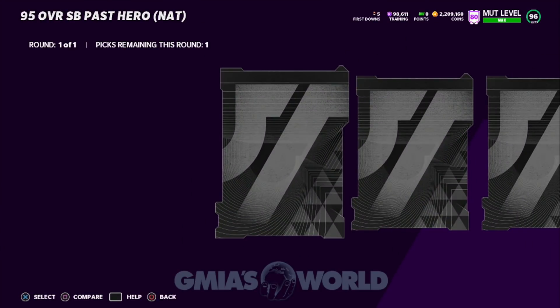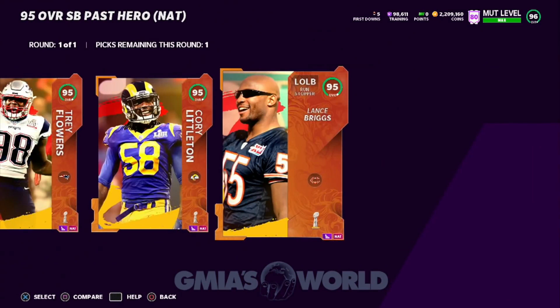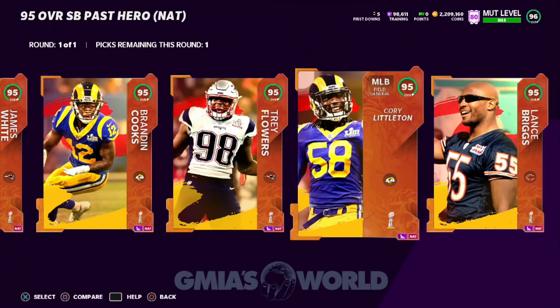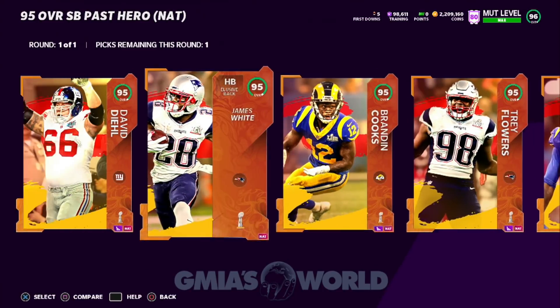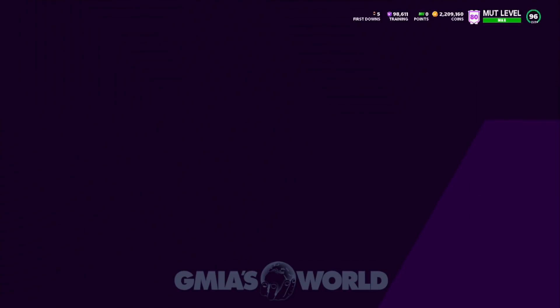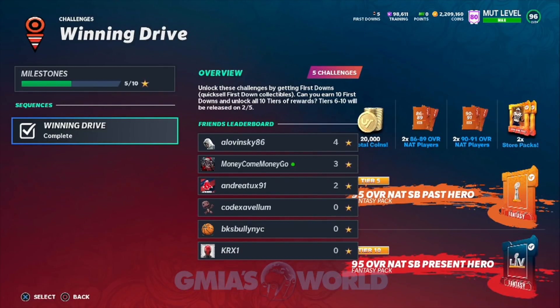Here we go — 95 overall Super Bowl pass hero. They give you a choice of all of them. So you have to go and look and see which one actually works for what you're trying to do — three for the offensive side and three for the defensive side. It's a fantasy pack, so you get a choice. All right, so now to figure out which one we're actually gonna pick.